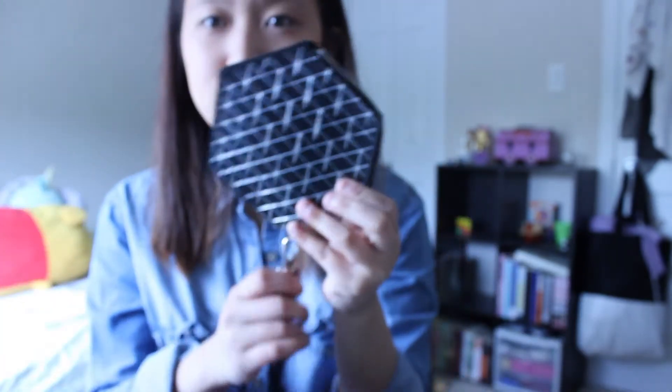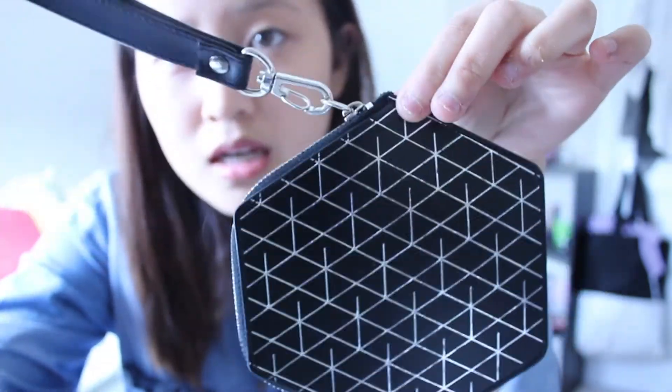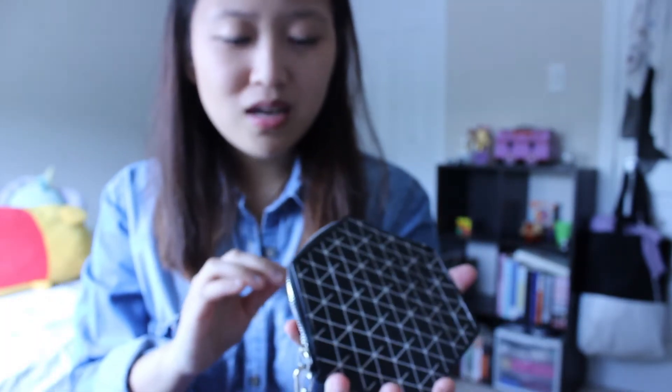Next, I have another Exolution one. It has this clutch, and it has the EXO symbol at the end. That's just how it looks on the inside. It's pretty small — I thought it would be big, but it's small. It only fits all my cards, and even if I put coins in, it doesn't really fit. That's how it looks.